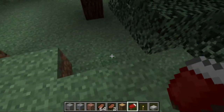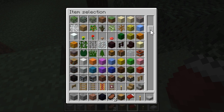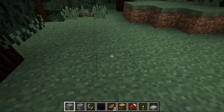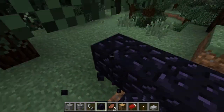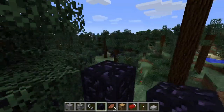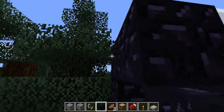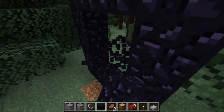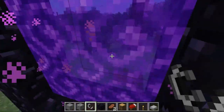One thing I really want to test out is the nether portal. Let me get flint and steel. It's the moment of truth — I can't place it... oh wait, there are nether portals! I want to see what the Nether looks like. Here we go.